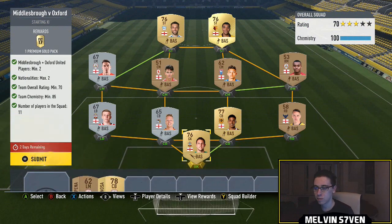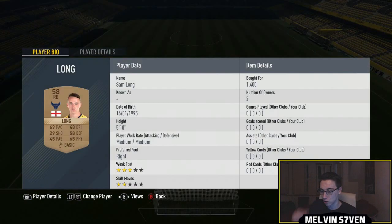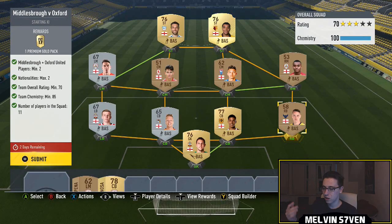The first one we've got is Middlesbrough plus Oxford. You need two players from either Middlesbrough or Oxford. I've got a Middlesbrough bronze there, Maloney, who probably goes for a little bit at the minute. And then I've got an Oxford right back who I stupidly bought for 1,400. If I knew you could have had two Middlesbrough players, I just would have used that.